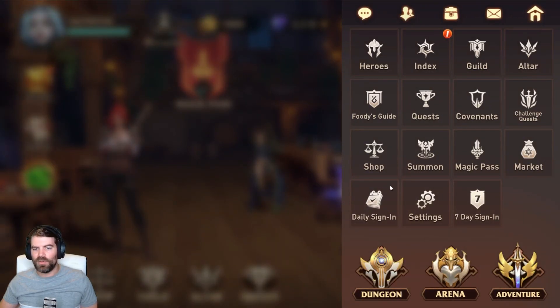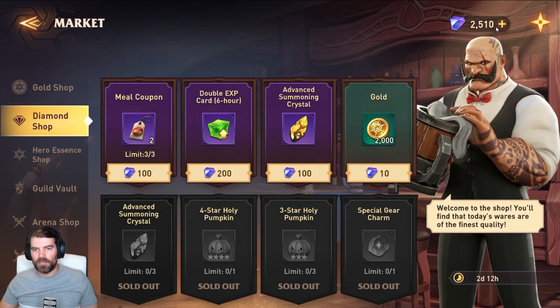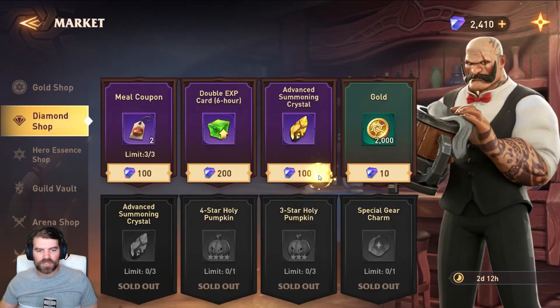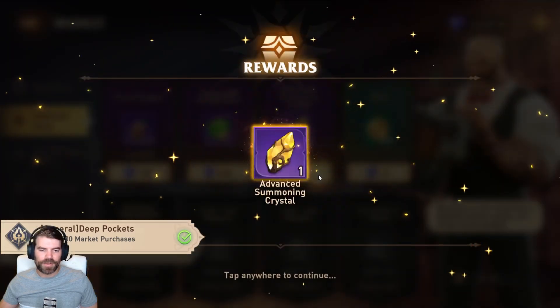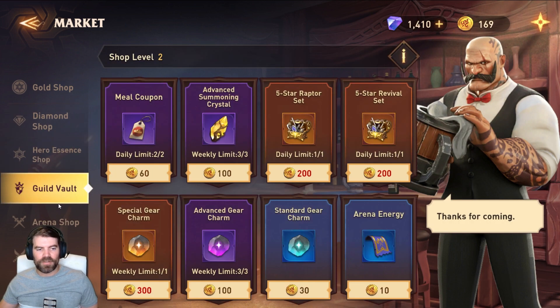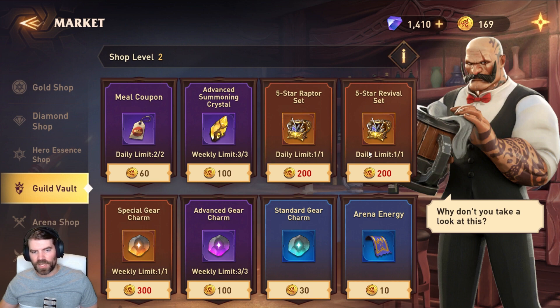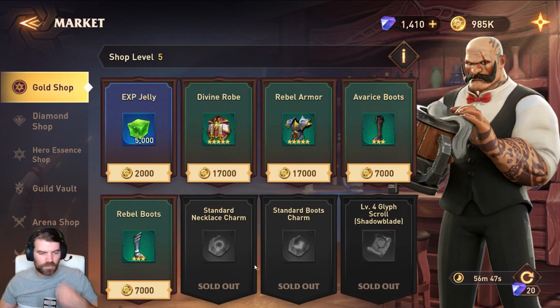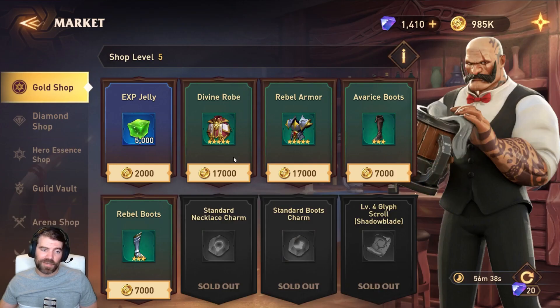There's a button in the top right that gives you access to everything. You've got the Market with the diamond shop — the premium currency for buying shards. There are all sorts of shops: dismiss heroes for resources, guild vault from the guild boss, arena shop, trial shop, and gold shop. I buy out the charms and glyphs every day from the gold shop and reset it.